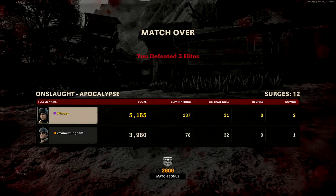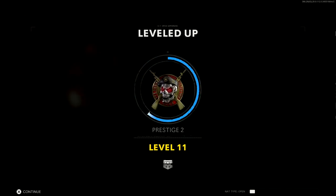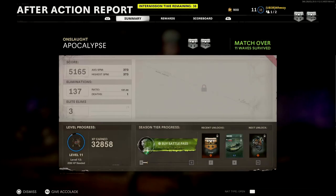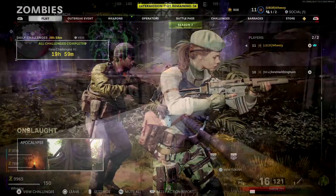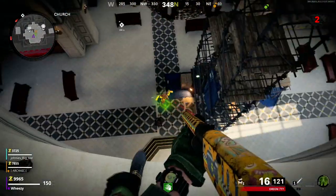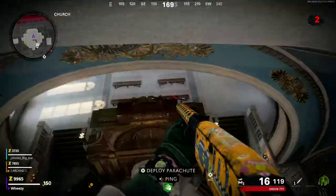You're defeating elites, wave-based, about 12 surges. When you get to the score, you'll see it's just — this was probably the same 20–25 minute game, though some of these last 20–30 minutes, and outbreak lasts a little bit longer. But 300 score per minute — it just wasn't what I expected for as much fun as it was, and as much as it felt like I was constantly shooting things. It just didn't quite pan out as far as score per minute.